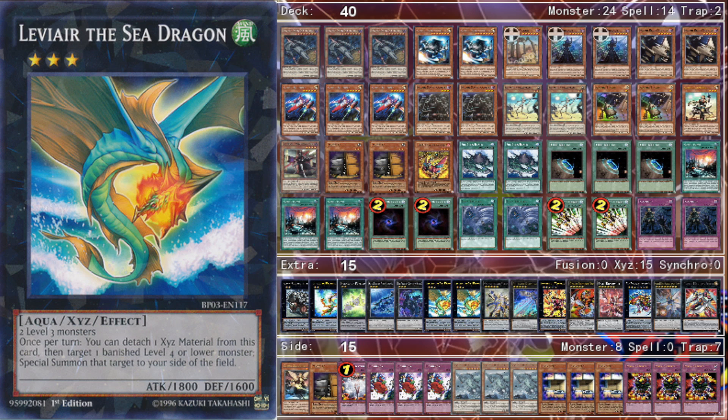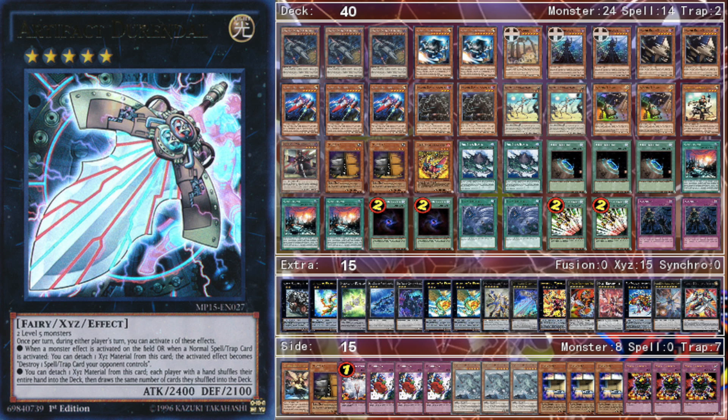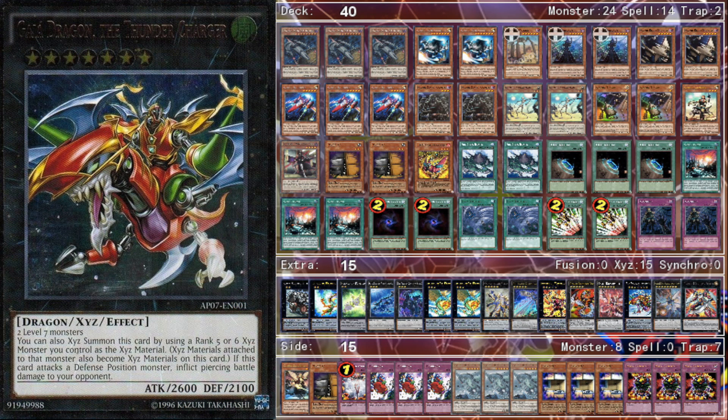Two Leviair — you need the first Leviair for the Fire King Island combo, and the second for later in the game when managing your resources and getting everything back from the banish zone. For Rank 5s: one Pleiades — pretty obvious. One Durandal — I really like it in the mirror match. You can negate the Pilot's tag-out effect, and if you have Cosmo Town on board you can force it to destroy your Cosmo Town to get a search, stopping your opponent while progressing your own game state.